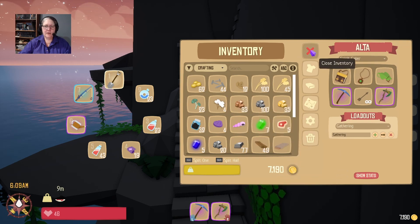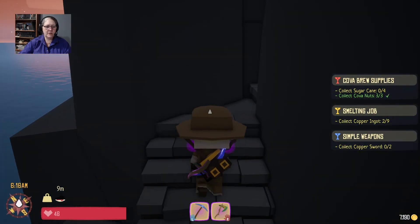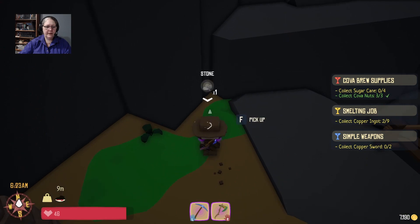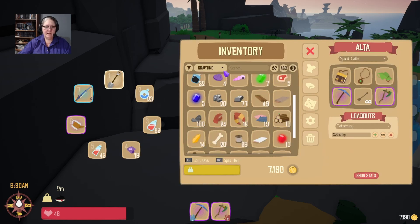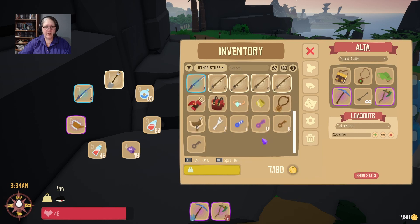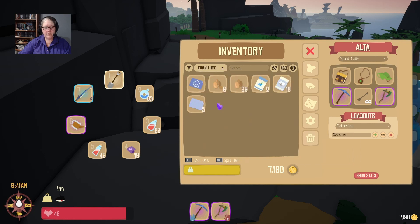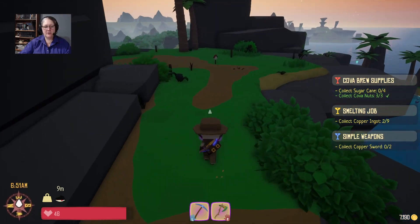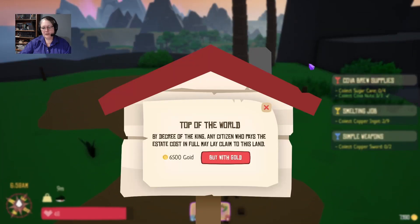Iron ore and iron ingots kind of go together. I want to put this house plan down while I still have it in my pack. Did I buy it? I can't remember if I bought it and I've walked all the way up to the top of the waterfall. I'm having one of those weeks where I'm really having trouble focusing and remembering stuff — I now carry notes everywhere. Oh wait, is it in furniture? I did bring my housing plan. We're going to have to come back up here with the materials, but let's just see if we own it.